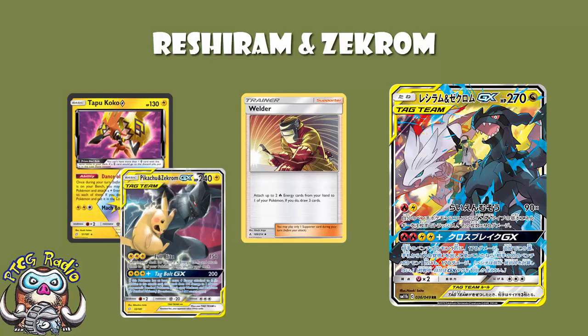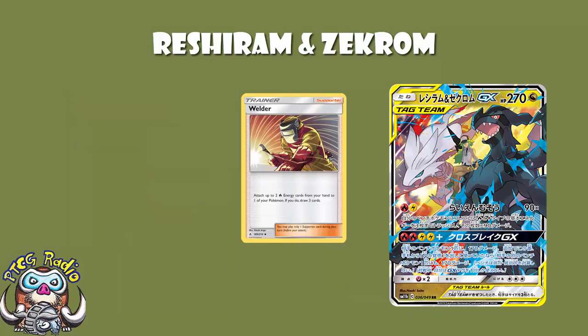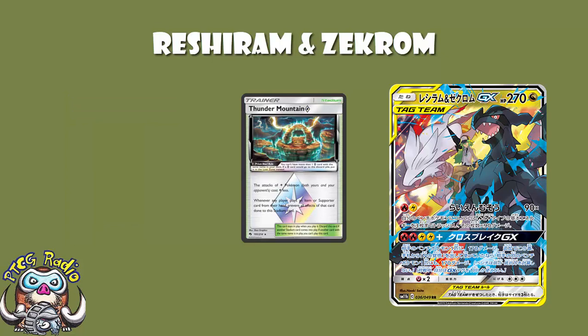Worth pointing out, we are losing Kiawe to the Rotation. A nice Turn 1 Kiawe to stash 4 Energy onto the Bench would be lovely here. But once you've got the Energy on Reshiram and Zekrom, you can just Welder, attachment for the turn — there's your free Energy, there's 270. Once you've got a Fire and a Lightning on Reshiram and Zekrom, it doesn't matter whether you're discarding Fire or Lightning Energy from your Bench. Because Welder is so phenomenal, you're probably going to focus mostly on Welder and Fire Energy with a few Lightning Energy and Tapu Koko Prism Star. Though it is worth pointing out that Thunder Mountain Prism Star will not work with this — it only reduces the attack costs of Lightning Pokémon, and this is a Dragon Pokémon.